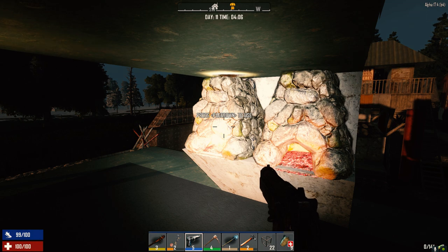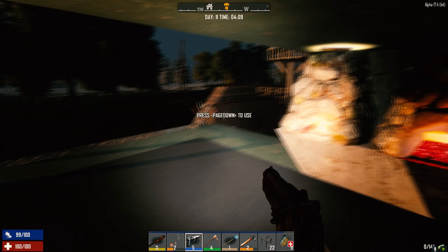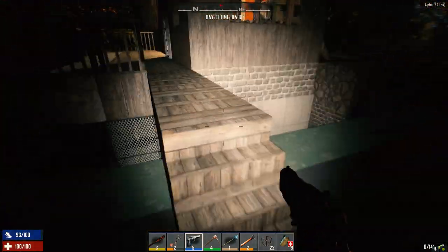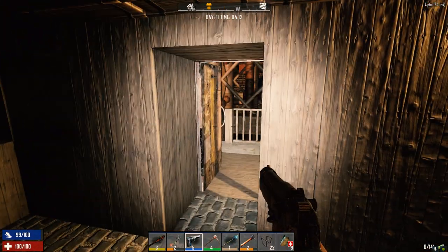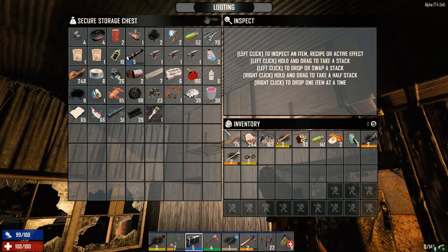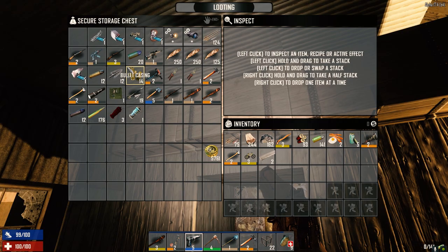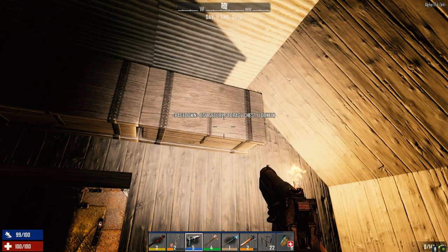Hey everybody, welcome back to my From the Ashes 30 Days to Die. So we did a bit of mining last night, didn't get a lot of iron - like 317. Put a bit of clay in here to get the forge going. We're going to need forged iron sooner rather than later. Let's sort the storage a little bit, get the tools over here. We're going to be making a shovel hopefully soon - I think we can make iron tools now.